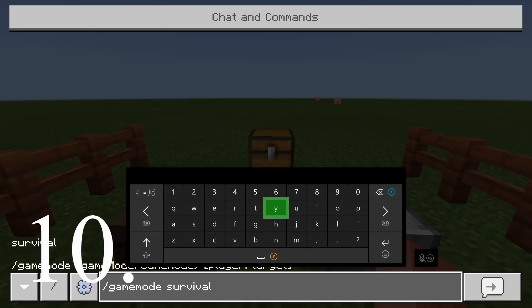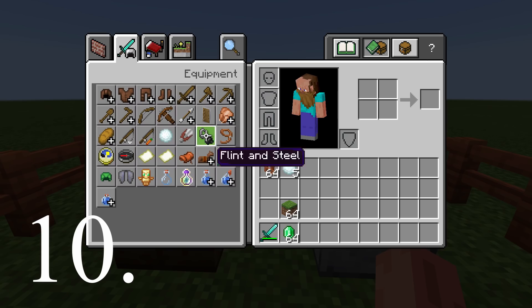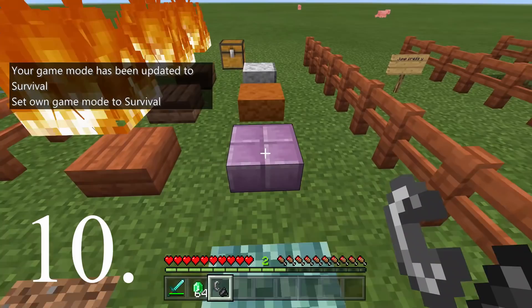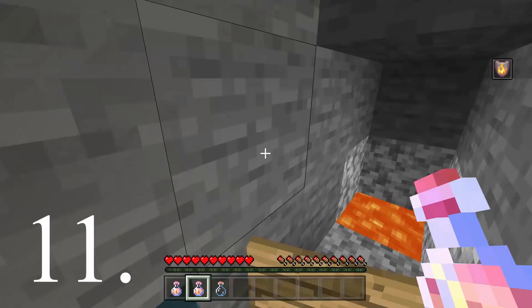Number ten is completely pointless but pretty funny. If we go into creative and get a flint and steel, and we light wooden half slabs, you can see the fire appears — it's absolutely there. But if we light any other half slabs that are not made of wood, it's just invisible fire, fully invisible — it doesn't even exist. This is completely pointless, but it's a nice little bit of information to know.